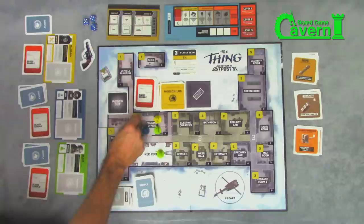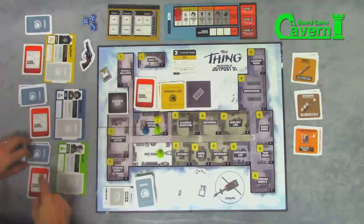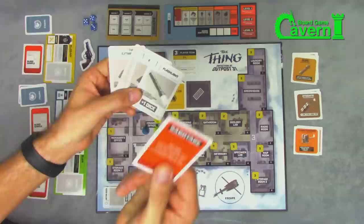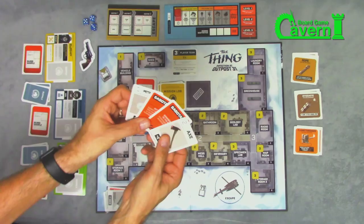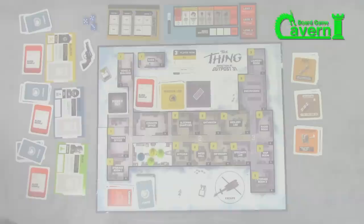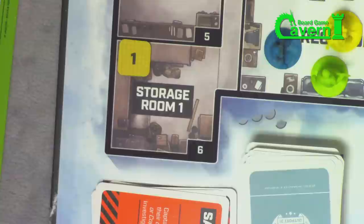We reveal the room chip because we passed. We flip it over and it says discard — meaning every one of these team members can discard one card and grab a new one. Blair is human, so he gets rid of his sabotage and draws a fire extinguisher. Windows wants sabotage cards so he discards a flashlight and draws a knife. MacReady discards a sabotage card and draws a new one. The player who remained in the rec room also has the option to discard one supply and grab a new one if they choose.